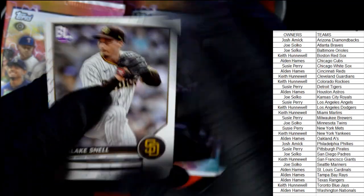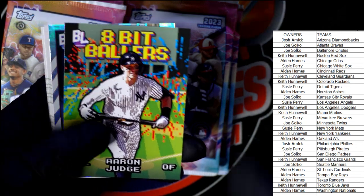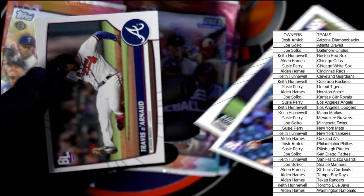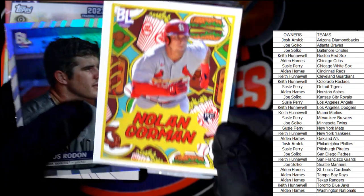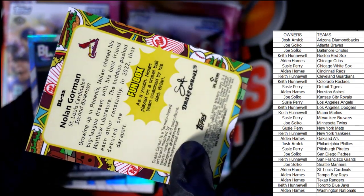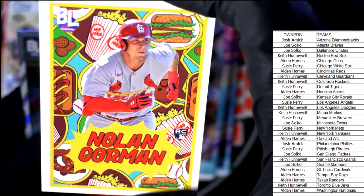Blake Snell, Starling Marte, Alex Kirilloff. There's Eight Bit Ballers Aaron Judge, New York Yankees — Keith H, coming out to you, that's the third one we pulled in the box. Matt Olsen refractor and some base cards. Oh wow — look at this Nolan Gorman rookie card, St. Louis Cardinals — Alden, coming out to you. These are the Drake Cereal inserts, inspired by the 1992 Topps Kids Baseball — Drake Cereal is the artist. Awesome insert.